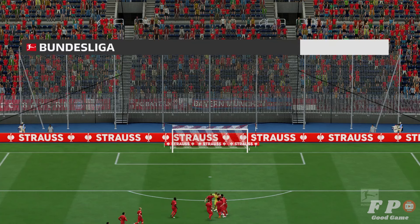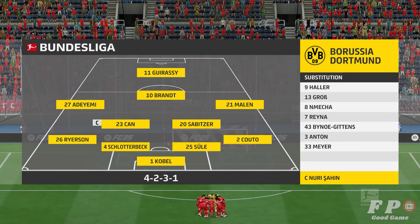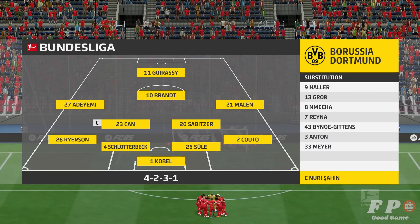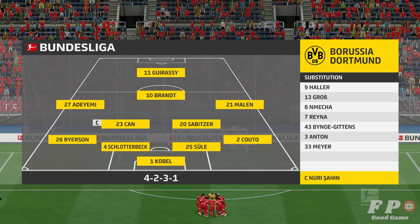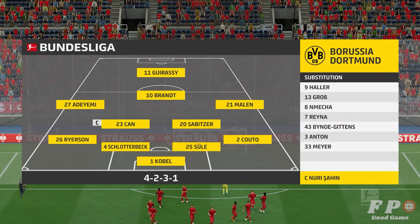This is how Borussia Dortmund line up. Gregor Kobel stands between the posts. Niklas Süle plays alongside Nico Schlotterbeck as center-backs. Marcel Sabitzer starts alongside Emre Can in the center of the park, and they go with just one in attack.